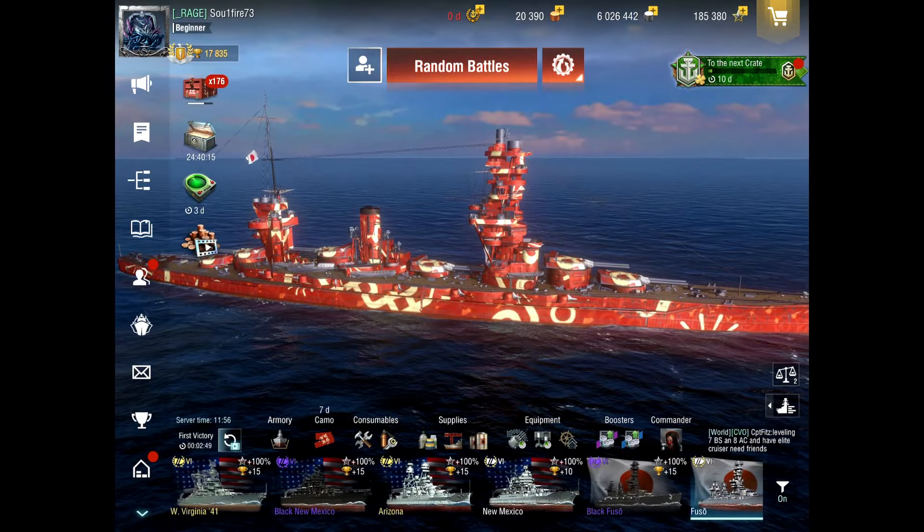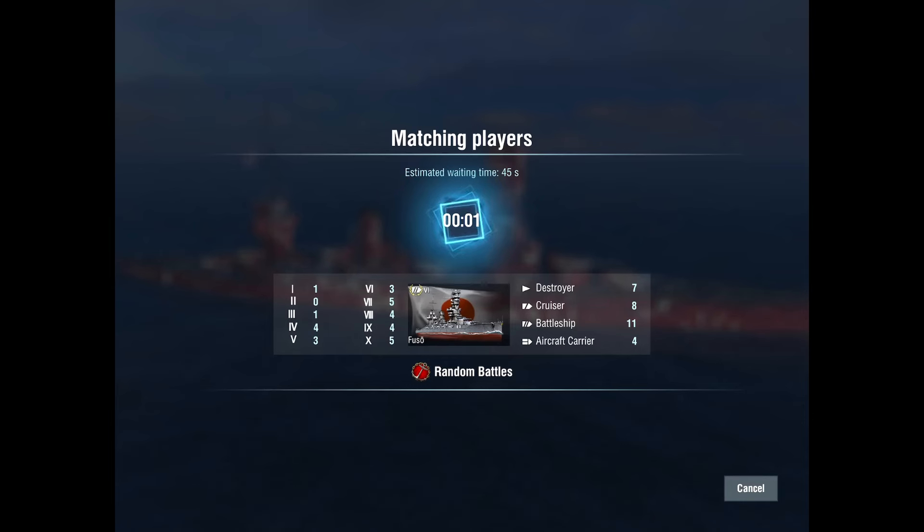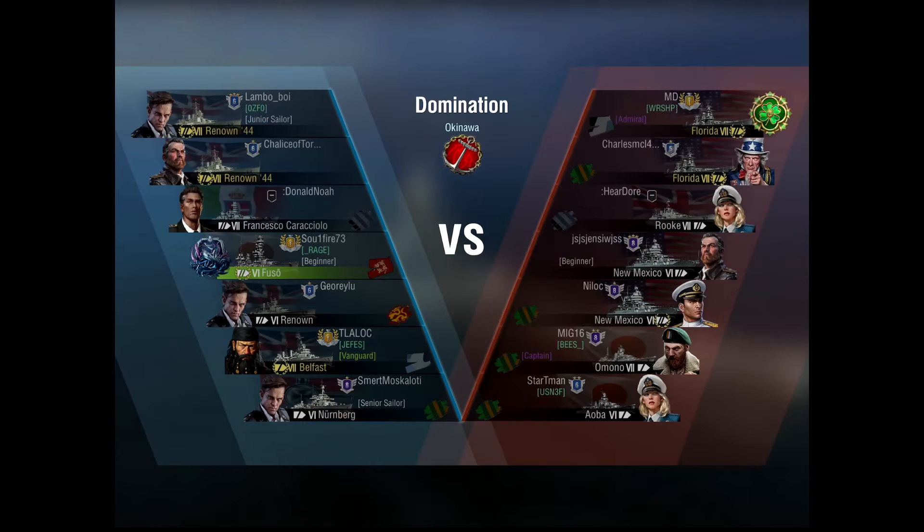Let's see if we can get some decent matchmaking — I tried another game earlier but there were too many bots to really show off the ship. We've got double Florida, a bot Rook, two New Mexicos, Amano, and Oba. This should be a pretty good showing for Fuso. We're on the Okinawa Domination map, which is a nice map for tier six — you don't see it too often.